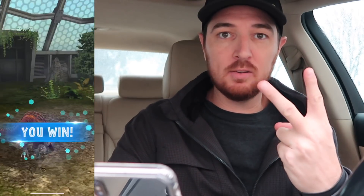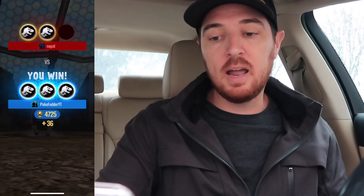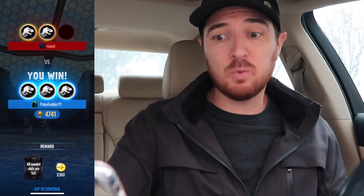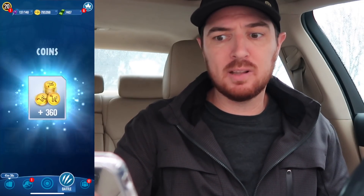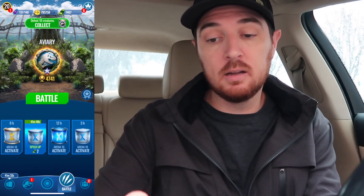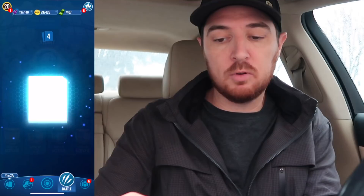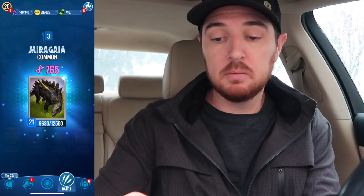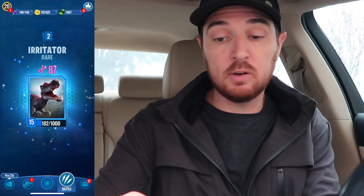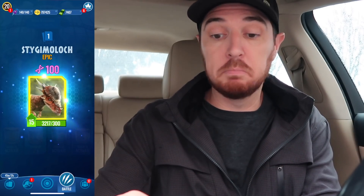Two wins, one loss. Welcome to Season 5 of Jurassic World Alive — that was a nice win. 36 trophies — that's a good win. I'm going to open my daily incubator. Typically decent DNA out of this: handful of coins, handful of darts. Mira, getting close to level 22. Irritator is great — always take that. And Stego Moloch for 100. Very good.